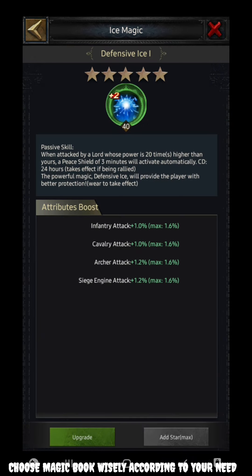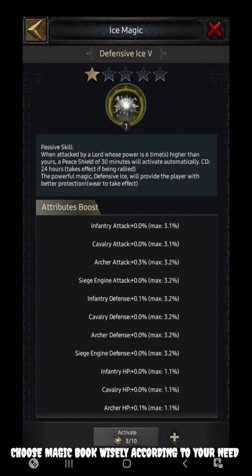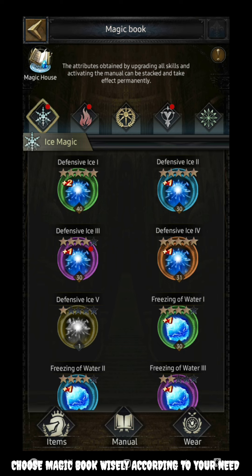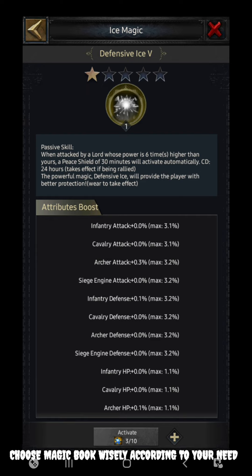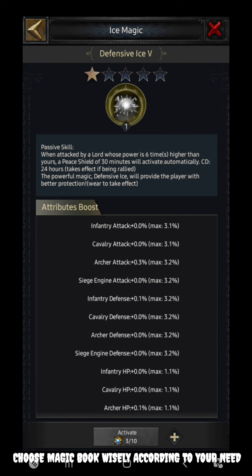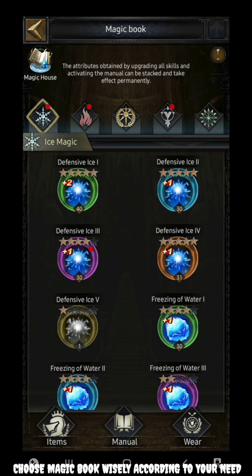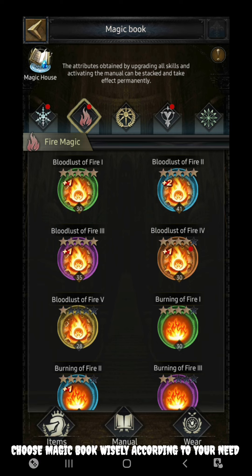The more levels a skill has, the more increments you get. For example, defensive ice level five gives you the maximum number of times you can see peace shield activated — up to 30 minutes. More the level, more the increment in the skill. Apart from this, more stars you have, the greater the attributes you get in that particular skill. This 30-minute duration can be increased further if you unlock all five stars for defensive ice five. Now comes the second — the blast of fire — which increases critical damage and critical rate.